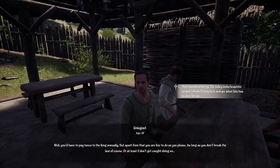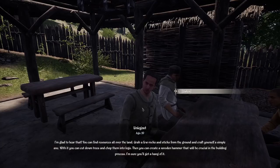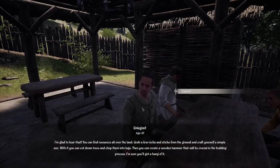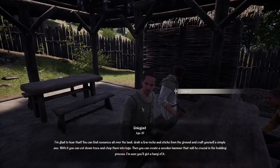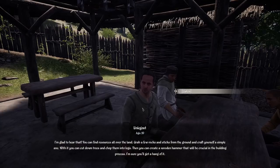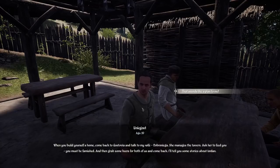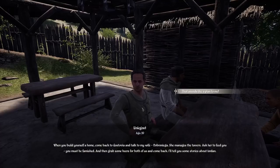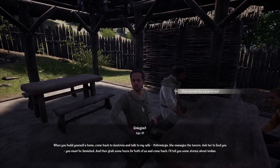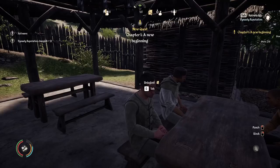That says taxes annually — we typically pay taxes each season, so we'll have to see about that. You are free to do as you please as long as you don't break the law — or at least don't get caught doing so. Interesting that you would say that, Mr. Unigost. The valley looks beautiful. I think I'll stay here and see what fate has in store for me. I'm glad to hear that. You can find resources all over the land — grab a few rocks and sticks from the ground and craft yourself a simple axe. With it you can cut down trees and chop them into logs, then create a wood hammer crucial for building. When you build yourself a home, come back to Gustovia and talk to my wife — we'll call her Deborah. She manages the tavern; ask her to feed you, then go grab some beers and come back. I'll tell you some stories about Jordan.